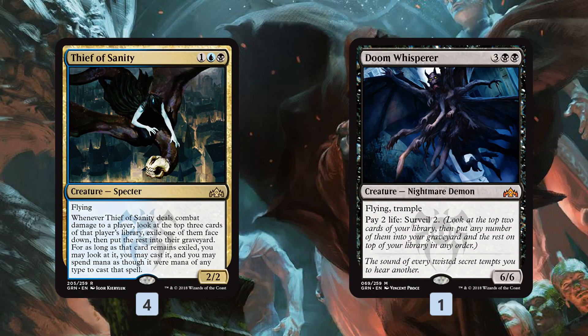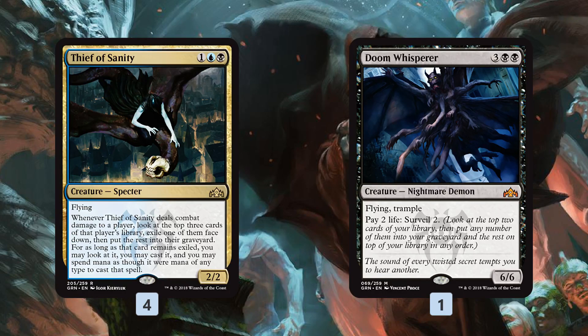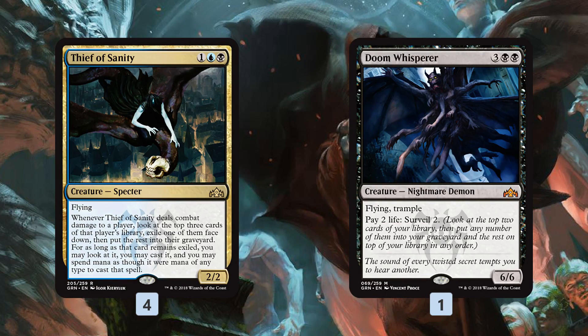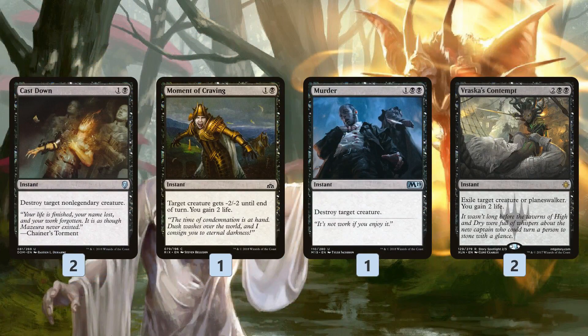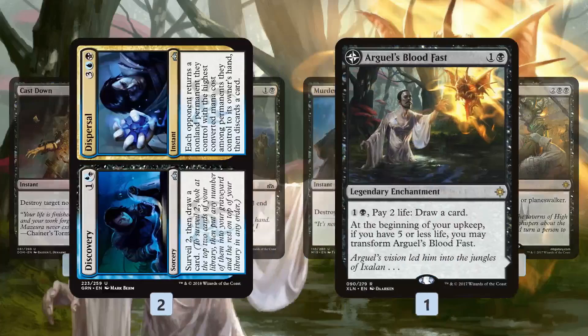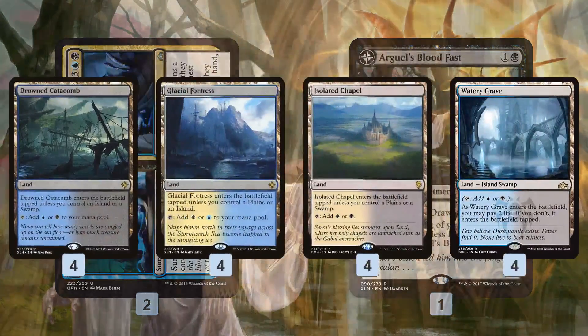The rest of the deck includes Thief of Sanity and Doom Whisperer - powerful card-advantage-generating cards that help us dig through our deck to find Etrata and stay in the game, since the Etrata plan is a little slow. Etrata is at its best against creature decks; if we run into creature-free control decks, Etrata is really bad. Thief of Sanity and Doom Whisperer are actually good in control matchups. For removal: Cast Down, Moment of Craving, Murder, Vraska's Contempt, Discovery/Dispersal, and Arguel's Blood Fast.